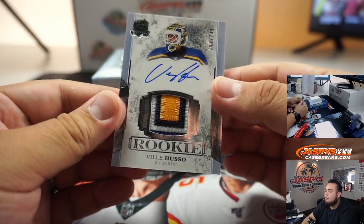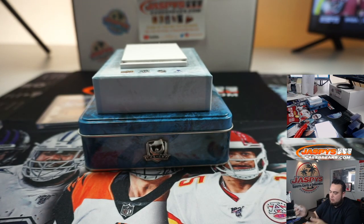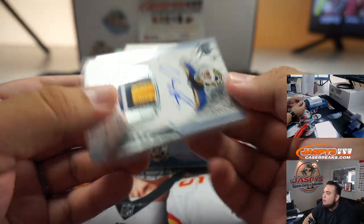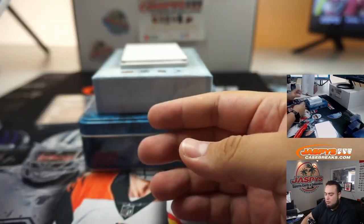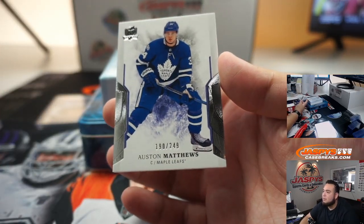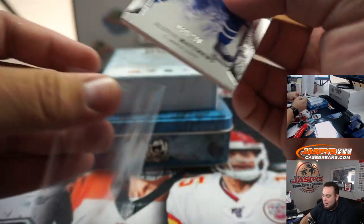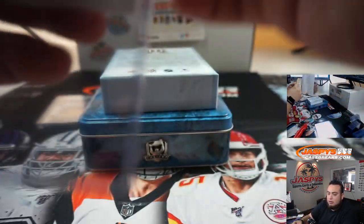We have Ville Juso, 103 out of 249 — spot three going to Steve. And the last one here is an Auston Matthews, 190 out of 249 — zero, going to Matt Buckler.